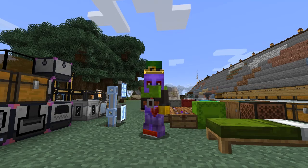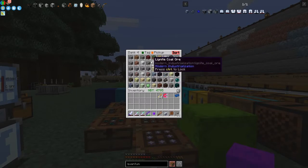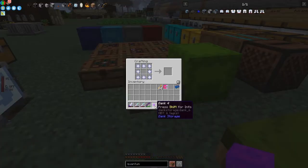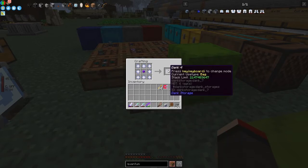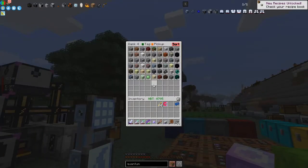Right here we have the dank 6 — it says dank 4 still, we'll ignore that. You can see how many items it's got in it. If I press shift — yes, the stack limit is 262,000. Now if I put it into here we've got a very large number of items in the stack.